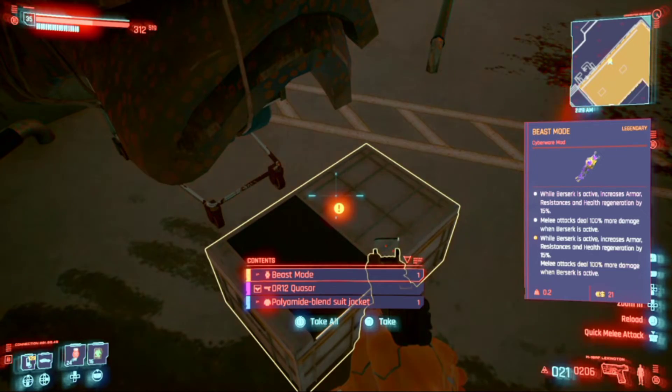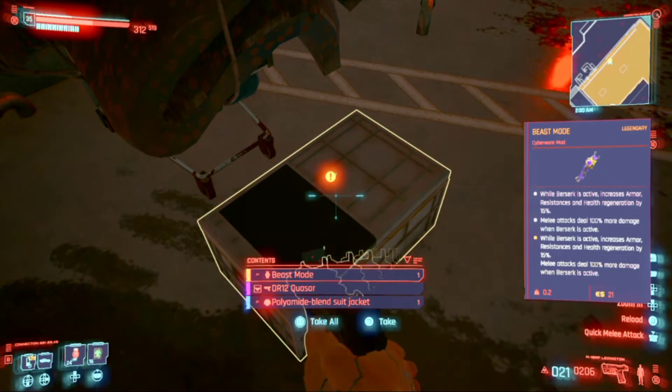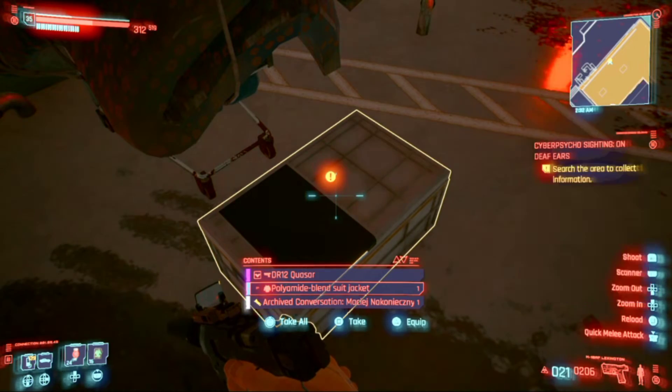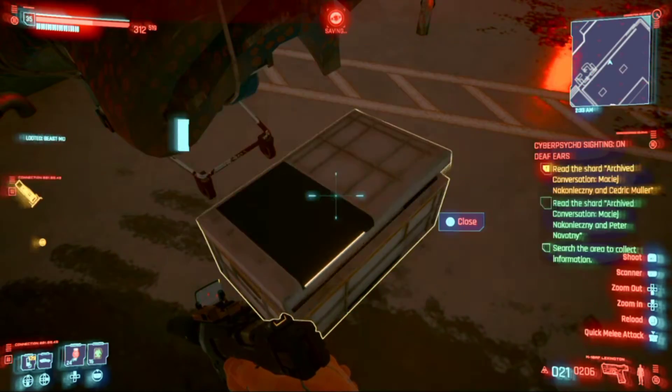Oh, we got a beast mode legendary... What is it? A cyber mod? While active, increases armor resistance and health regeneration by 15% to melee attacks. Deal 100% more damage when Berserk is on — it's a Berserk legendary beast mode mod. And we got an epic Quasar tech revolver, lame ass jacket, thousand dollars. Cool, we'll take all that.